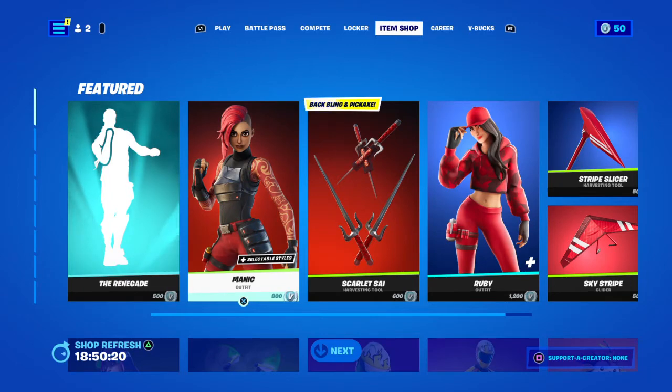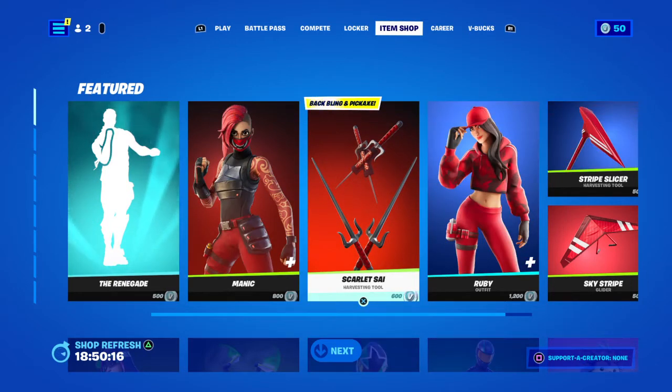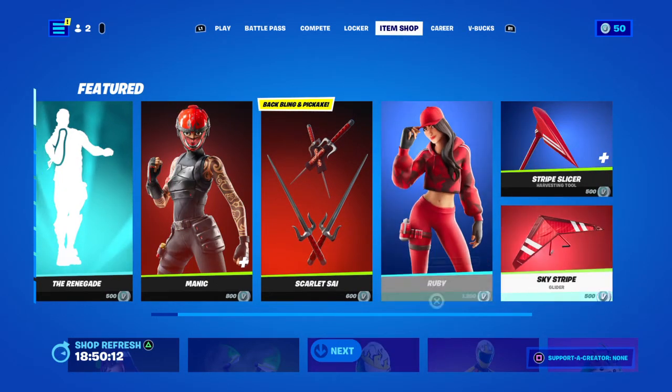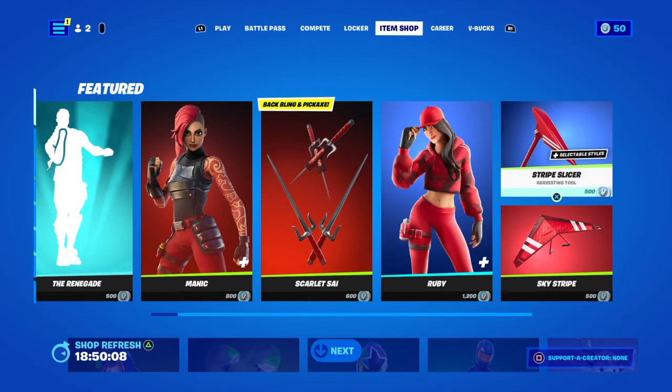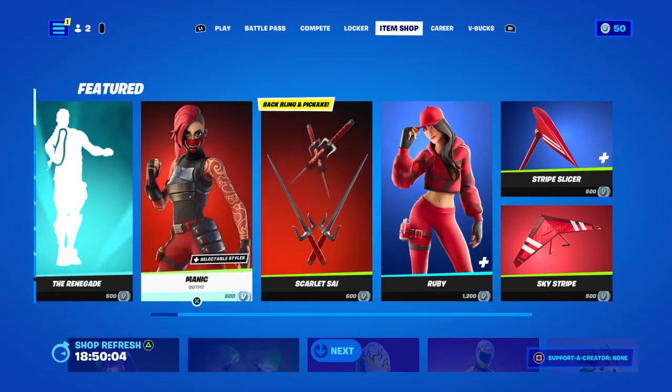We've got the Manic outfit back. We've got the Armistry tools at 600 V-Bucks. I've only got 50 Ruby hooks left. We've got the Ruby back, Sky Stripe is 500 V-Bucks, the Slicer tool is 500 V-Bucks, and Ruby is 1200 V-Bucks.